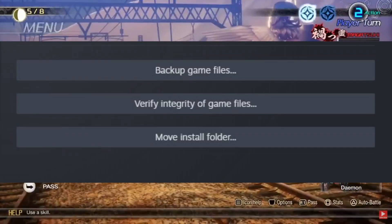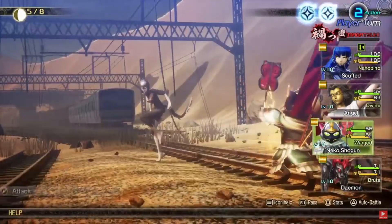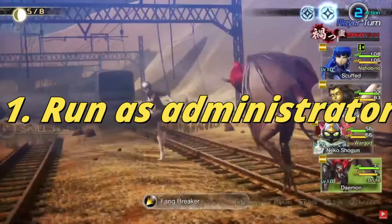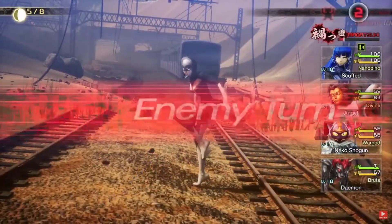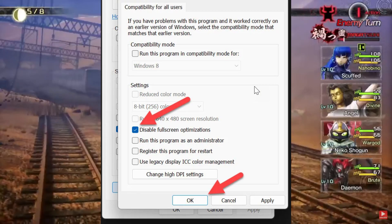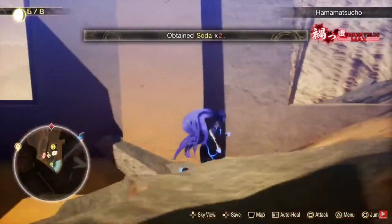On to the main solutions. Follow these methods step by step, and you'll be back on track in no time. Method 1: Run Shin Megami Tensei V Vengeance as an administrator and disable full-screen optimization. Navigate to the game in your game client library, right-click, and select Properties. Under the Compatibility tab, check 'Run this program as an administrator' and disable full-screen optimizations.